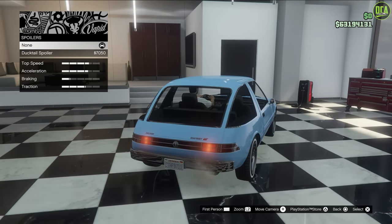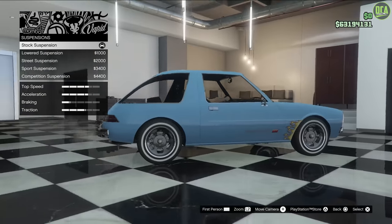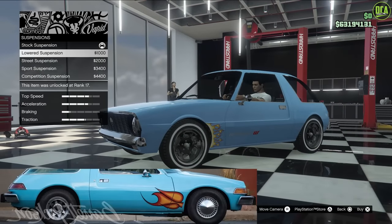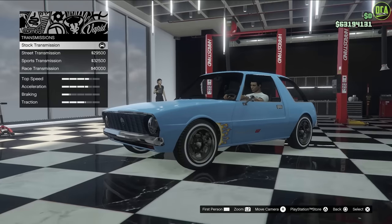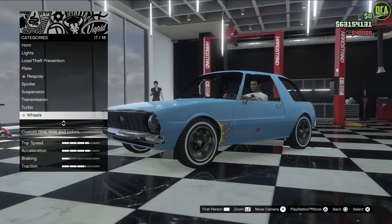Spoiler upgrade - the car did not have any spoiler, so leave that stock. Suspension - the car sat pretty much at stock ride height, so we're going to keep that stock. Transmission - upgrade it. Turbo - we don't want the turbo sound, so we'll skip that.